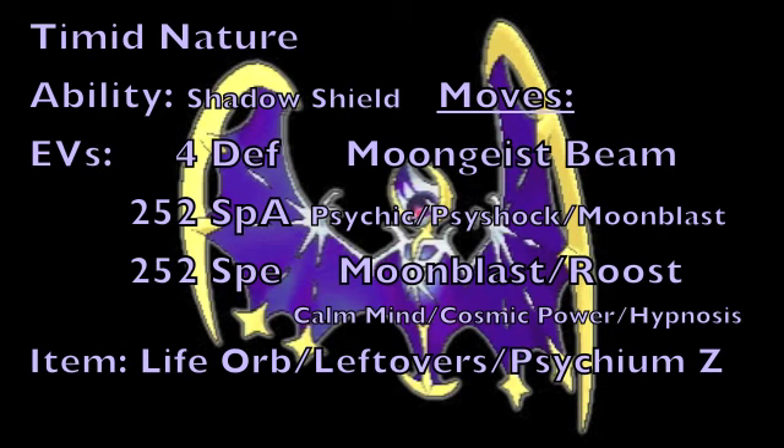This, coupled with the fact that you could put something to sleep at the same time, makes this variant very deadly and allows this Pokemon to get a free turn of advantage to make use of its powerful Special Attacks, which are going to be Moongeist Beam for your main STAB Ghost-type move. For your second move slot, either Psychic, Psyshock, or Moonblast for additional coverage, and for your third option, if you didn't go with Moonblast in the second slot, going with Moonblast here for additional type coverage, or Roost to give this Pokemon a reliable way to recover its HP.